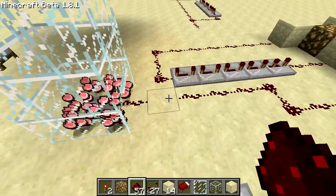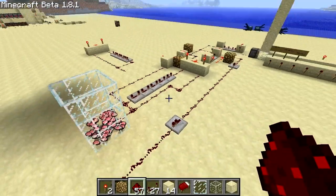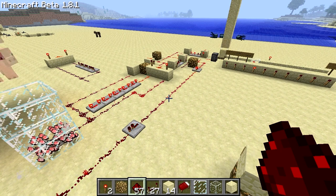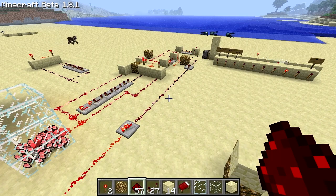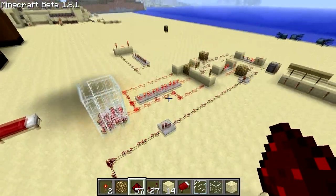We'll wait for one more pig to fall down and then we'll connect it up. Here we go. One. Two. Three. Four. Five. Six. I've never seen it this fast, actually — this is good testing. And now, of course, there's seven. Eight. Nine. And... ten. So that worked. There you go — there's your mob killer counter.